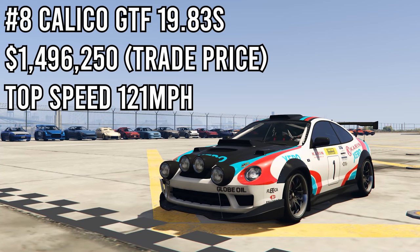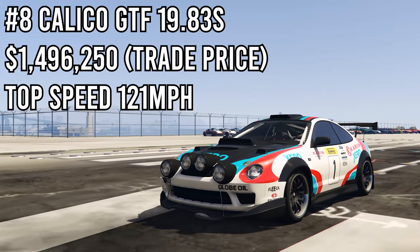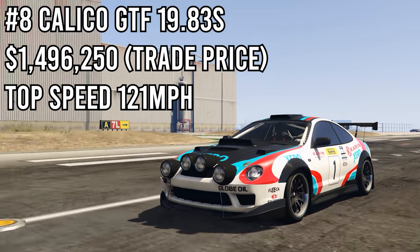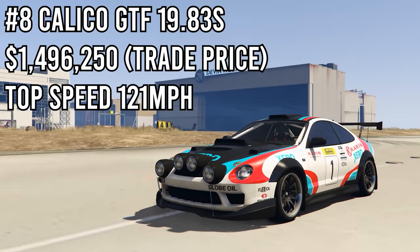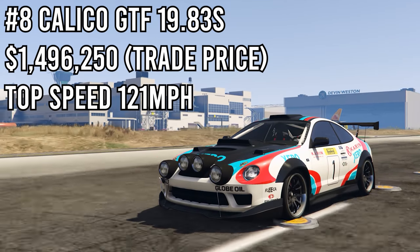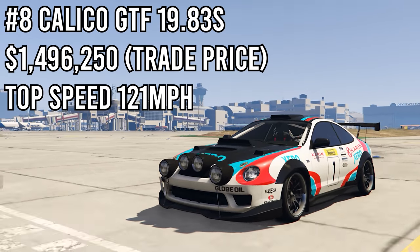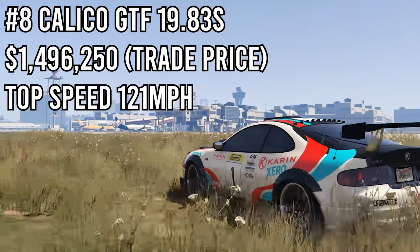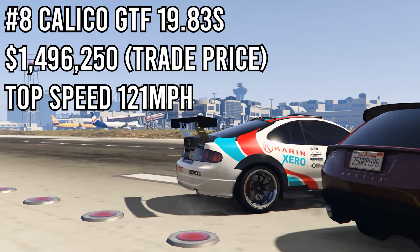In 8th place we have the Calico GTF. It got a time of 19.83 seconds down this drag strip. This is not using the lowered suspension mod or low grip tires — we know if you put those on it will slap, but this is the car used normally. If you put on low grip tires or lowered mode it'll be really hard to handle, but you'll do much better in drag races and it'll probably beat every other car. Used normally, it finishes 8th overall.